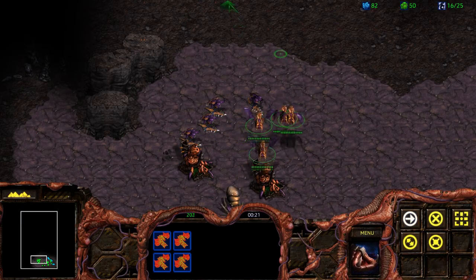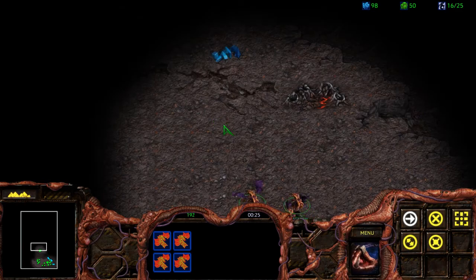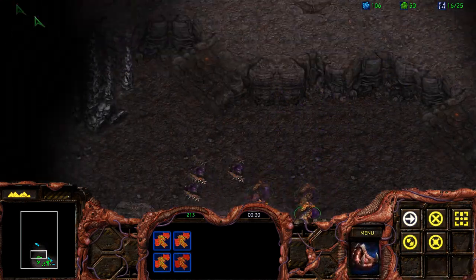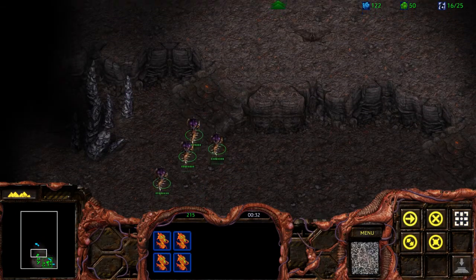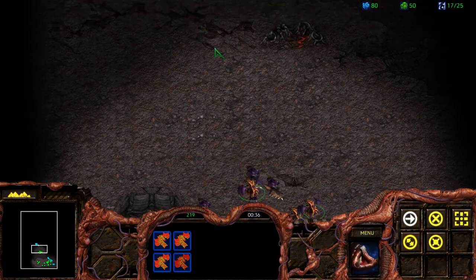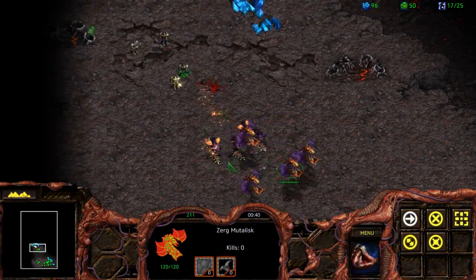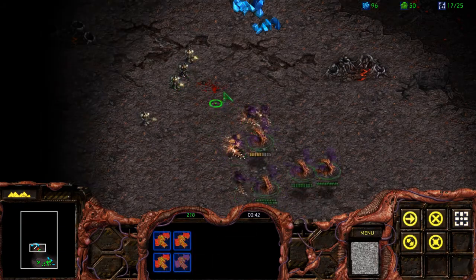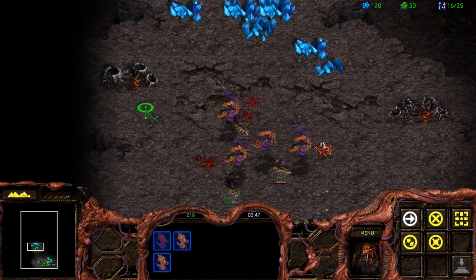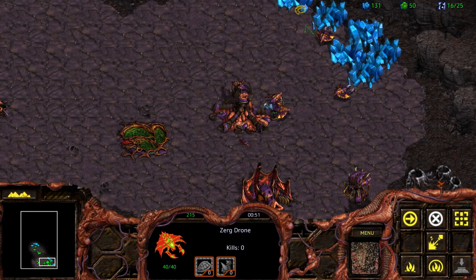This level can be pretty challenging if you don't approach it correctly. The Terran are in an incredibly good position — they have cliff sides that they use to their advantage, so it's gonna take a little bit of time before we really start engaging them. For the time being, a little bit of micromanagement, trying not to lose too many units. Losing one Hydralist is not the end of the world, but more important not to lose any of our Mutalists.